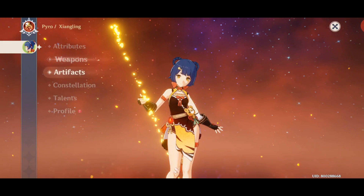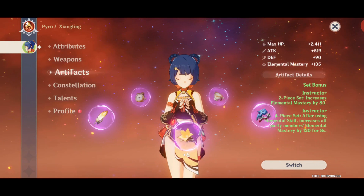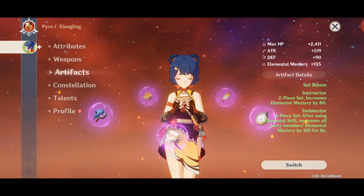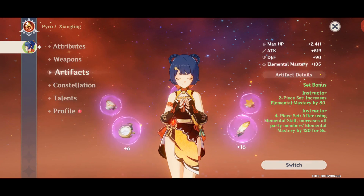I used the Instructor set, and the in-game description is actually wrong — it is not after using an elemental skill. It should be after triggering an elemental reaction. It increases the whole party's elemental mastery by 120 for 8 seconds.